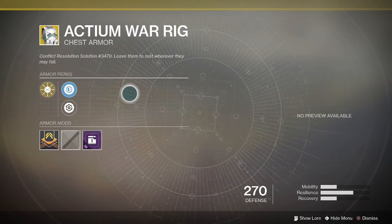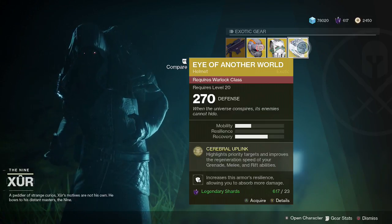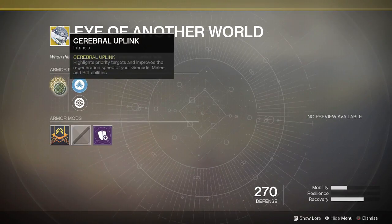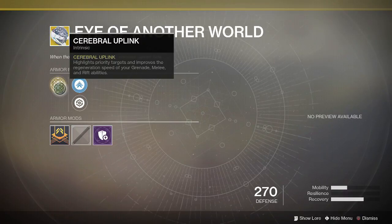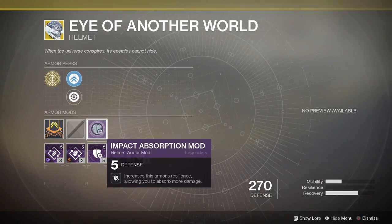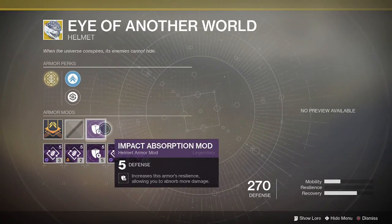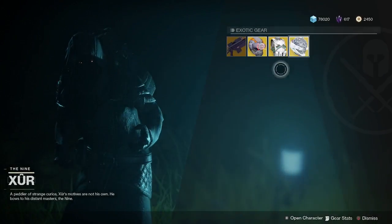Finally, Eye of Another World — which I will definitely be getting because I do not have this; my Warlock seems to not get any exotics. Cerebral uplink here at 23 legendary shards again. Cerebral uplink highlights target priority targets and improves the regen of your grenade, melee, and rift abilities — a pretty cool perk, always handy getting your abilities back. It's basically a paragon mod built into your helmet. It comes with an impact absorption mod again which boosts resilience, and mobility or health recovery perks. The impact absorption mod is quite handy because it gives you one of all three: mobility, resilience, and recovery. Certainly one worth picking up.